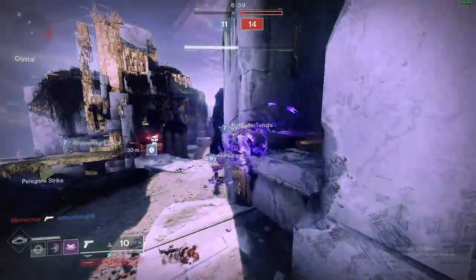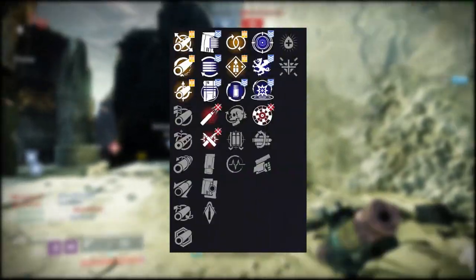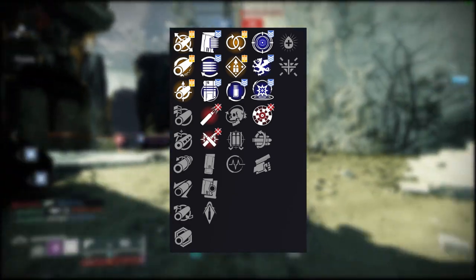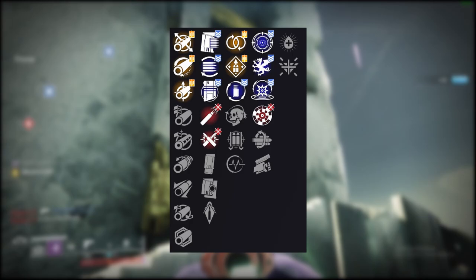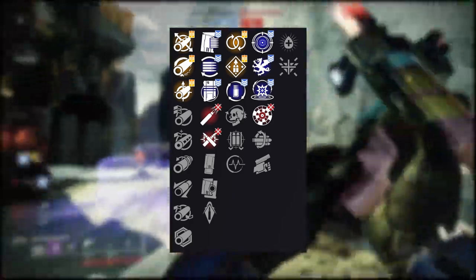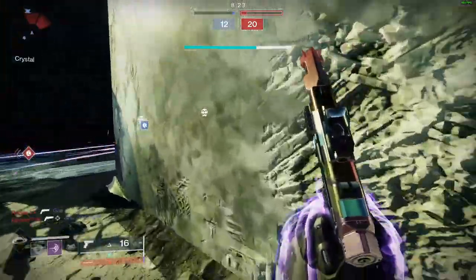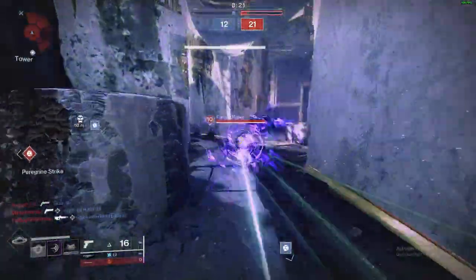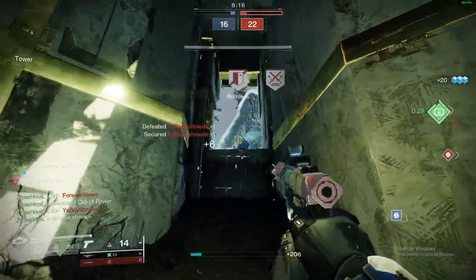When you look at this perk pool there's a very clear path a lot of people are going to take: give me a range barrel like Smallbore or Fullbore, give me High Caliber Ricochet rounds, give me Perpetual Motion, Rangefinder, and a range masterwork — and we have ourselves a god roll. And yes, if you get this roll it is fantastic; however, there are a couple of things to consider. The biggest thing is that Rangefinder is quickly approaching a nerf.